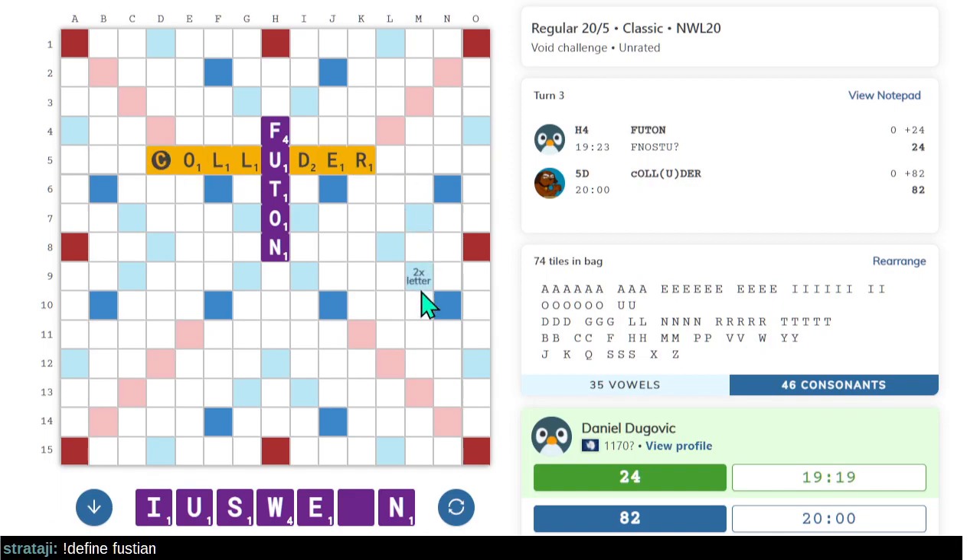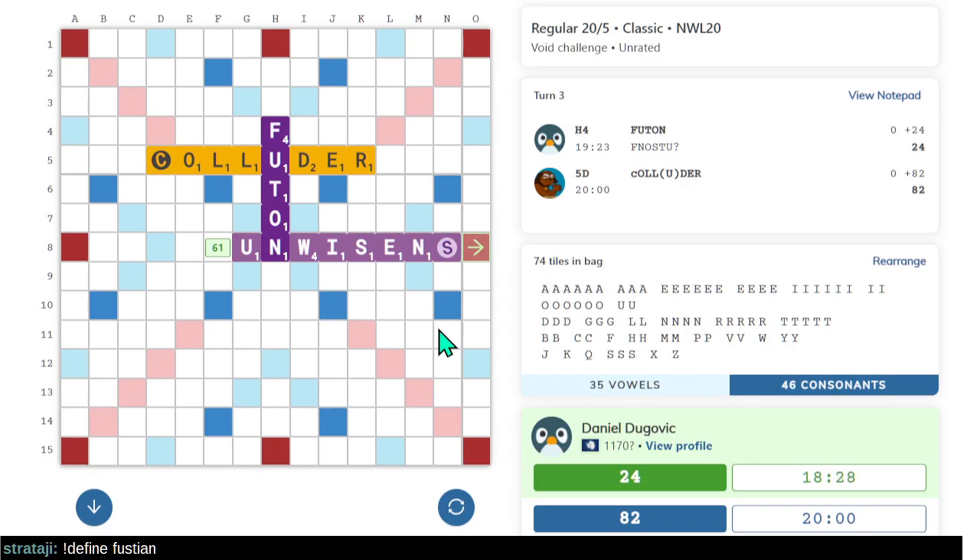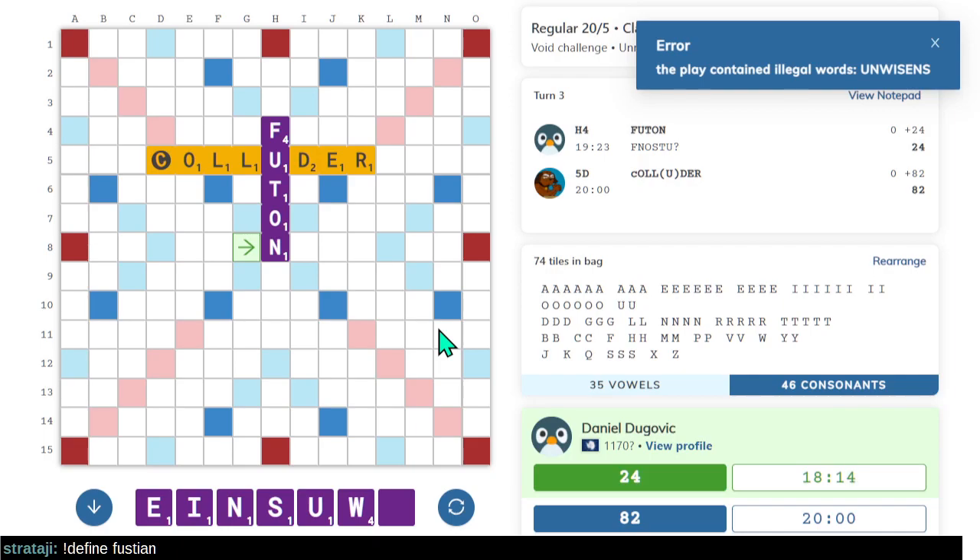I opened the board even though strictly speaking this is dumb because we just allowed a triple-triple. I didn't expect it to actually have a bingo through the U. This is me saying I don't want a parallel play — I want an open board because this is where the variance lies. I don't know what to do with W-U. UNSWINE? UNSOMETHING? UNWISEN? SUNWISE is a word.